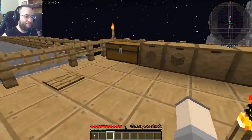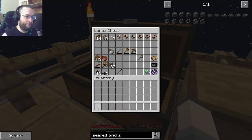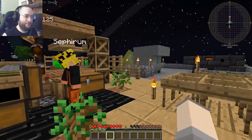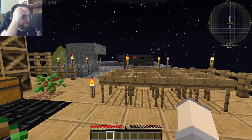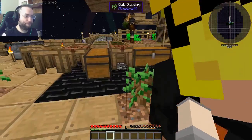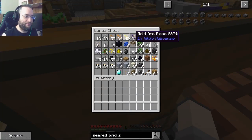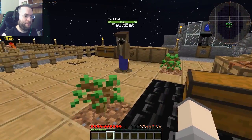Okay, now the neat thing about the smeltery is not only does it double ores, but you can also use it to create alloys. Oh, okay. And what we need is brass to make casts so we can make items out of this. Okay. And we should have... or no, we don't. Nope. Let's see how to make brass.